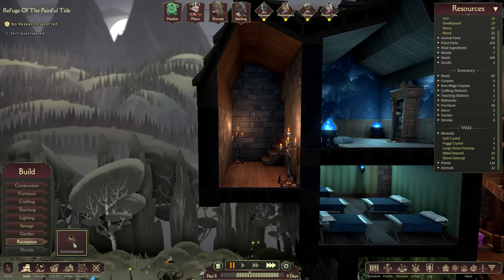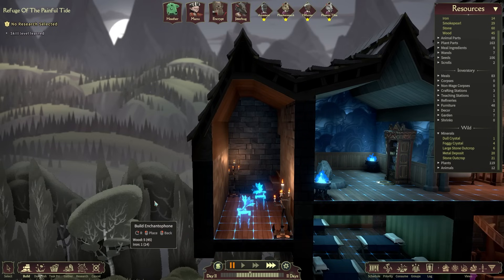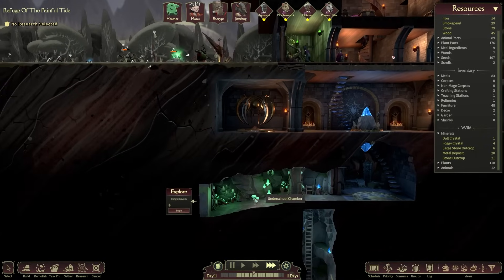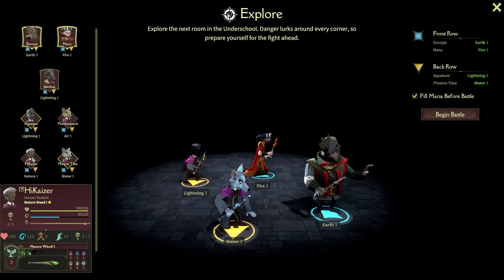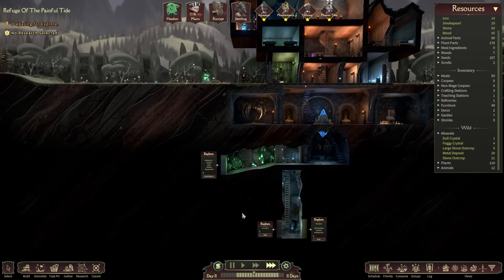Not an easy task but something we can definitely aim for. Let's get this enchanted phone here and this one over here, and hopefully get a few more rugs in there to help. This will allow people to do a little bit of recreation. I'm going to allow my staff and students to have some recreation there, and the fully trained can have a decent amount since the only thing they've got going for them is work — and it's not even particularly useful work. They'll feel very bored otherwise.